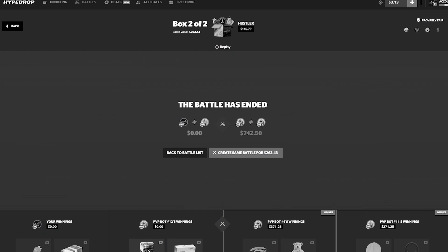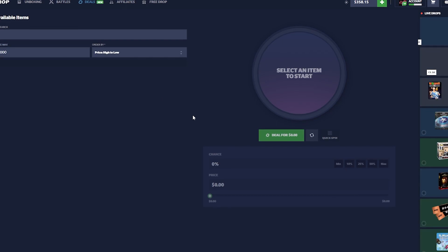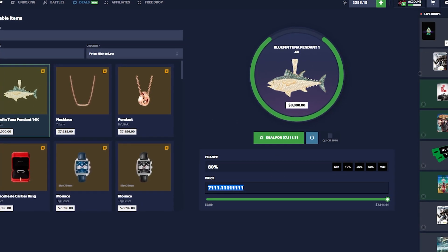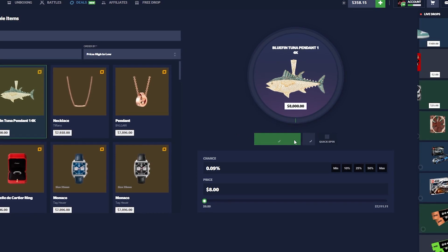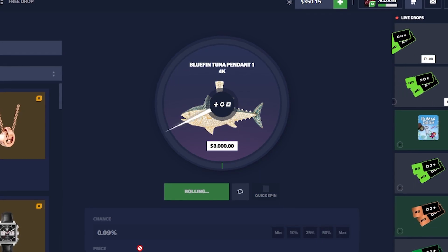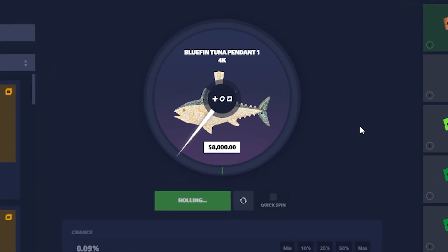My bot did actually nothing for us. Let's do a deal — eight thousand dollars. I know it's super risky but it's just so much fun doing these risky ones. We'll do eight dollars, basically 0.09 to 0.1 percent chance — almost one in a thousand chance to hit it, but it is still possible. Not for Classy.